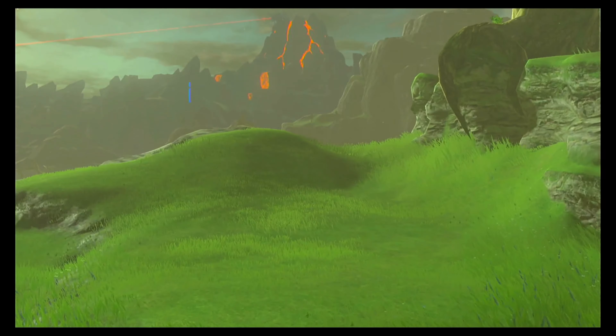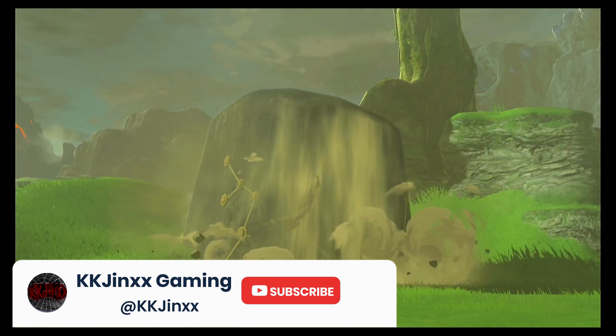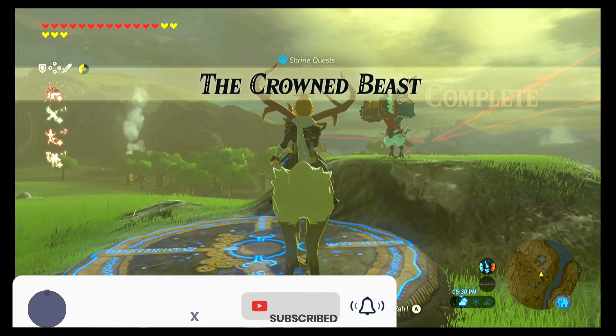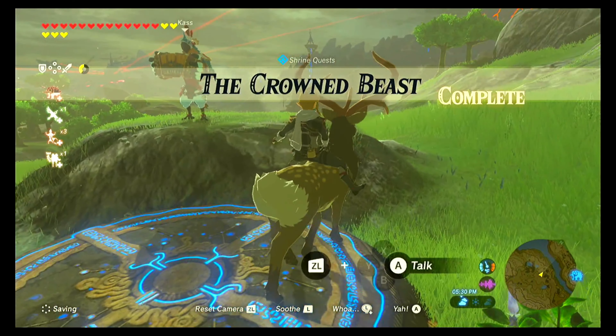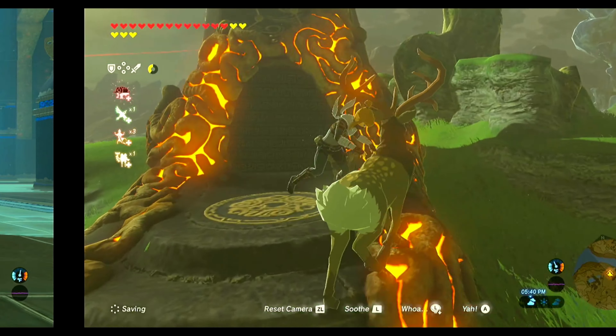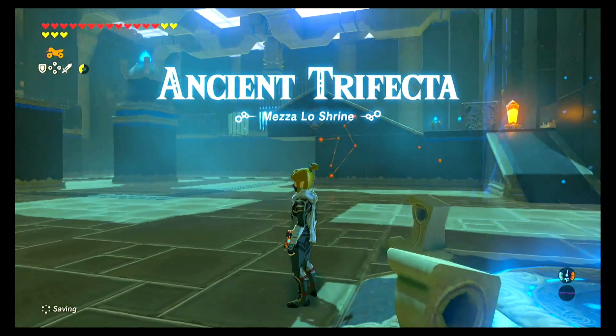This will unveil the Misolo Shrine. And that is the Crowned Beast Shrine Quest complete. Once that's all risen out of the ground, make your way over and let's go inside. This puzzle is called Ancient Trifecta.